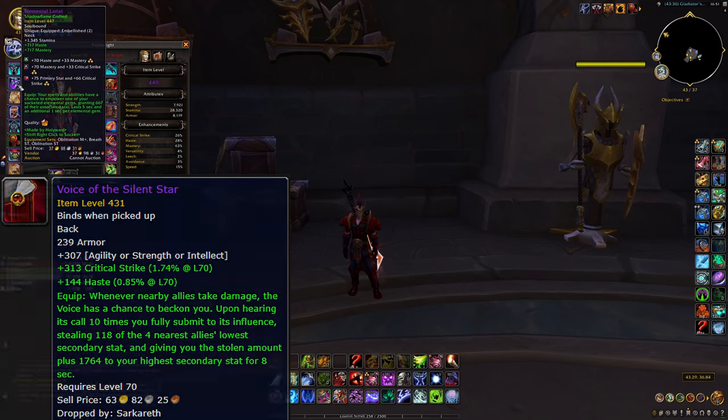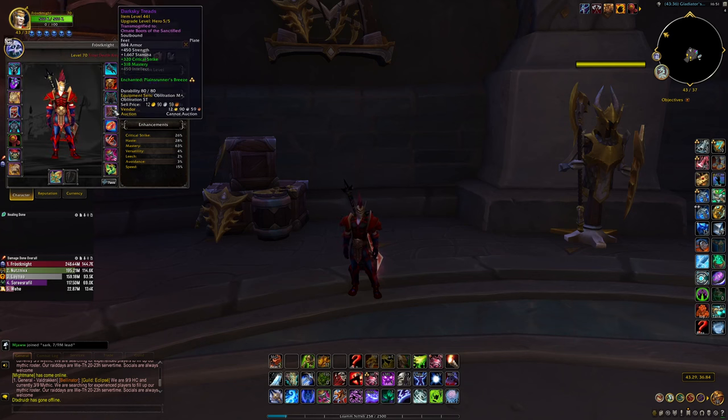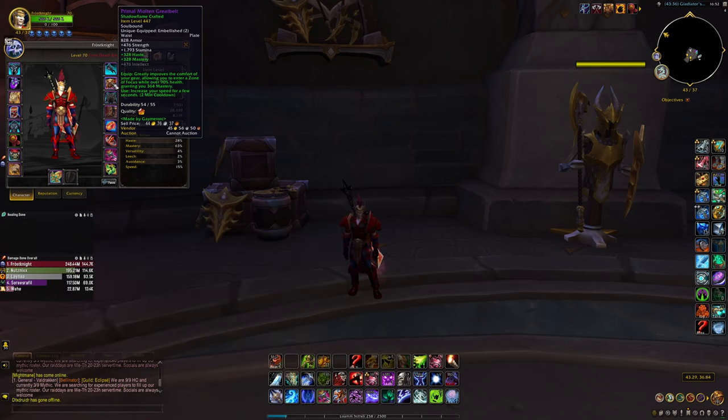For the necklace I'm running the Elemental Lariat for the embellishment, and I'm also running the embellishment that gives you Mastery above 90% health. I think that's the best embellishment for the Obliteration build. As you can see, I'm getting 364 Mastery at 447 item level, which is a lot of Mastery.